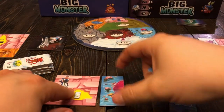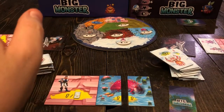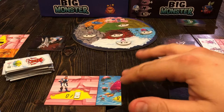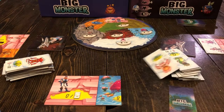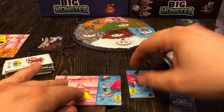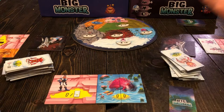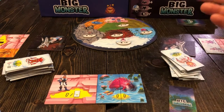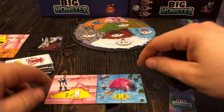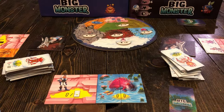Next up is big monsters. Big monsters come in two parts — the head and the tail. By itself, if at the end of the game you only have half of a big monster, it's worth one point. But if you put them together and make the entire big monster, it's worth a combined total of 11 points. You can do that as many times as you can get both halves, playing them down to complete as many pairs as possible to get 11 points per big monster at the end of the game.